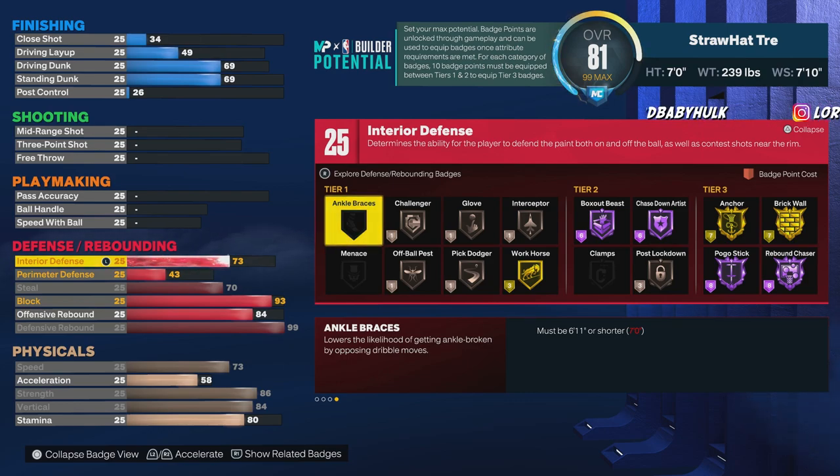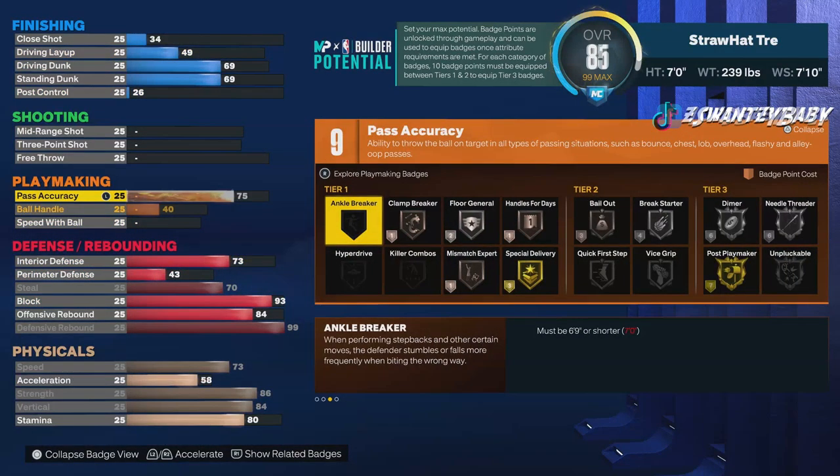You don't have Hall of Fame pogo, but you have Hall of Fame chase down, Hall of Fame box out beast, interceptor, glove, challenger, off-ball pest, gold workhorse. And you got 76 pass accuracy with gold break starter — you don't want a center with 25 pass accuracy.